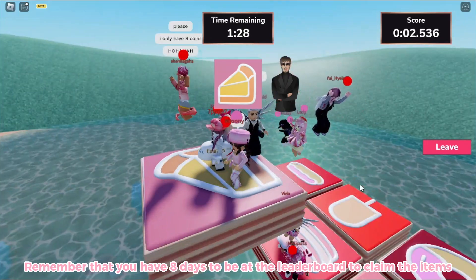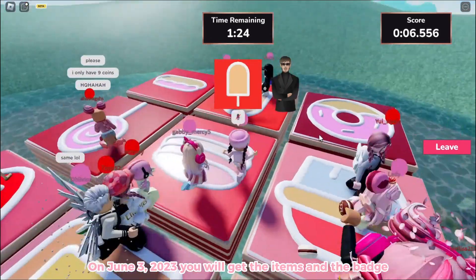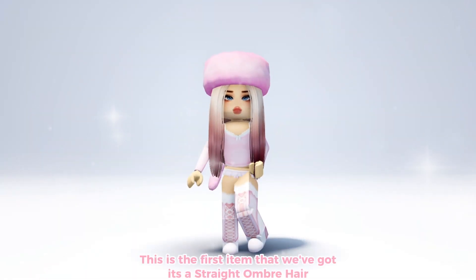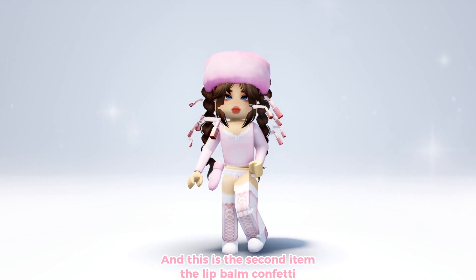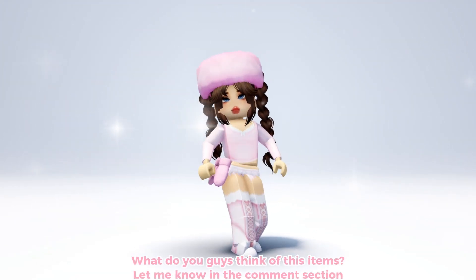Remember that you have eight days to be at the leaderboard to claim the items. On June 3rd, 2023, you will get the items and the badge. This is the first item that we got — it's a straight ombre hair. And this is the second item: the Lip Balm Confetti. What do you guys think of these items?